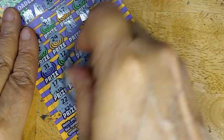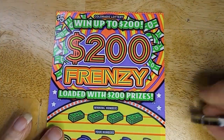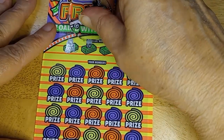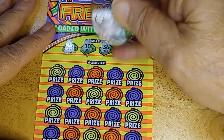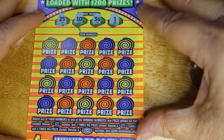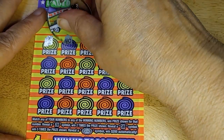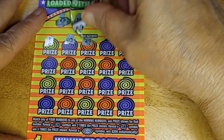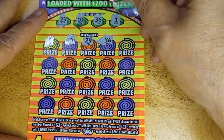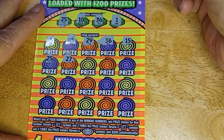I bought three of these — I only used two, and I figured, give them another chance. So this time I'm actually going to do the numbers first. It's 25, 10, 36, and 1. So find me that burst. 6, no. 40, no. 29, no. It is a winner! See, you just needed to go one more card. 15, 25, 25.